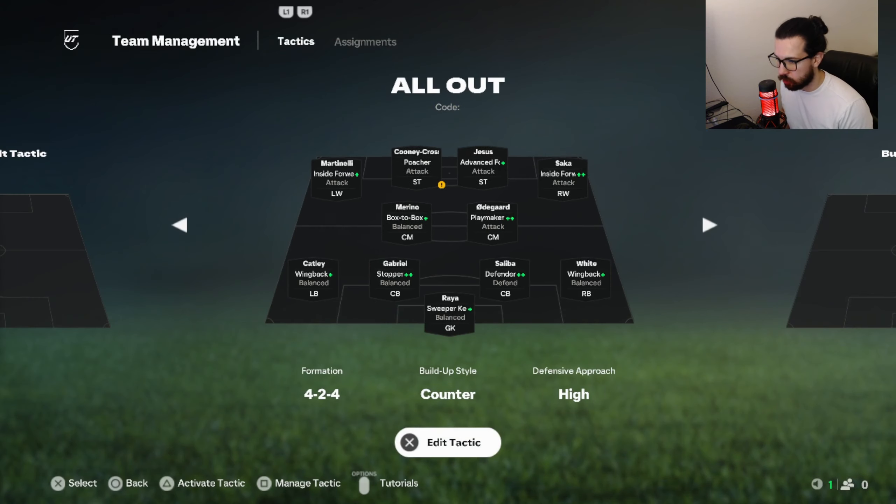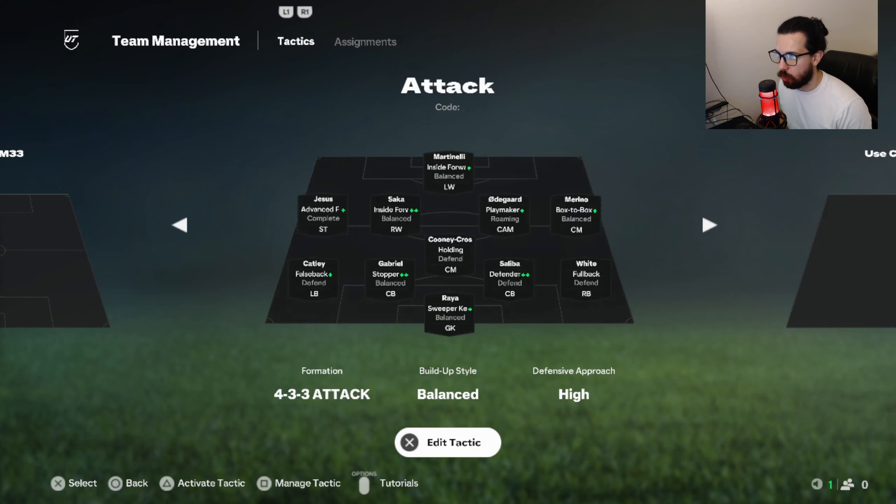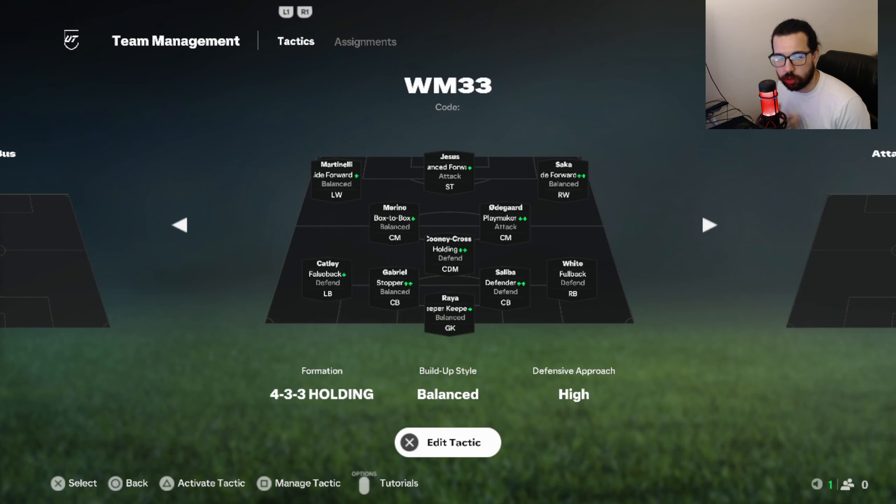So there are four tactics. My main tactic is going to be the WM-33, the one I posted a little while ago — I just changed a few things on the defensive approach and a few things on the offensive approach. I'll go over that right now. I'm not going to go into too much detail on who goes where; you just copy and paste. I'm going to summarize this because I'm going over four tactics for all stages of the game, and when you need to switch to them.